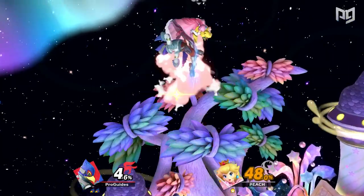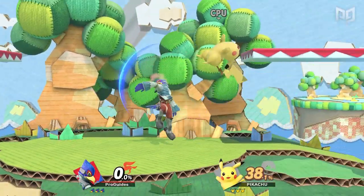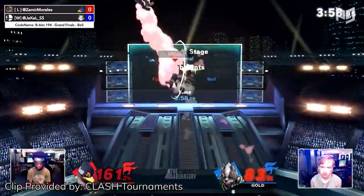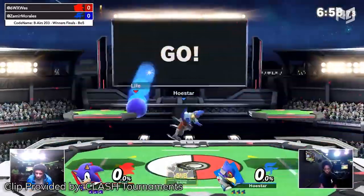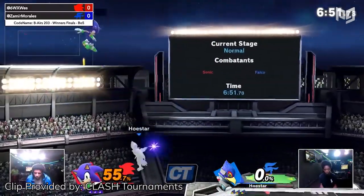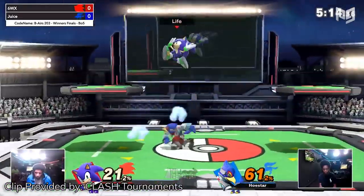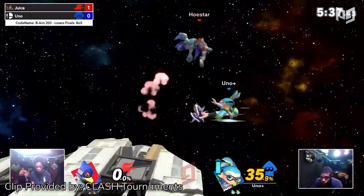Let's take a look at Falco's bread and butter up-tilt into up-air combos. At low percentages, Falco really wants to hit an up-tilt. He could run up to an opponent into up-tilt, but that'd be a little easy for them to shield. If Falco baits out an aerial from his opponent and then up-tilts to interrupt it or land it via whiff punish, he can get it to work. If he hits that up-tilt, he can chain it into another up-tilt at low percents, then into relentless up-airs as percent builds up. Falco can easily get 40-60% off of an opening by landing one up-tilt, followed by stringing together a variety of aerials. His forward air and neutral air can both create combos if you land before the final hit, cancelling out the full knockback. These setups can be hard to execute but can lead to kills at higher percents.